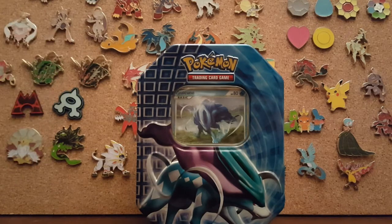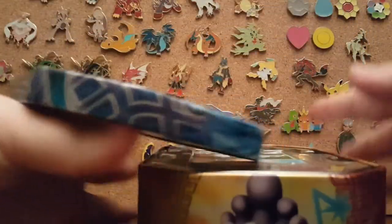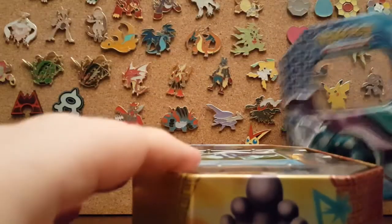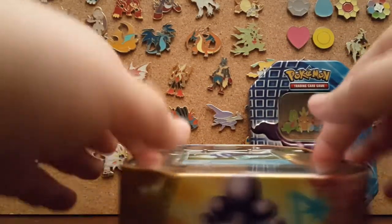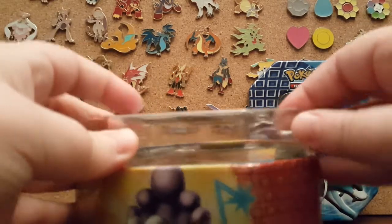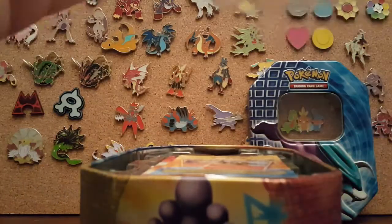I went ahead and took the plastic off this Suicune tin and we're going to just jump right into it. I love all the legendary beasts — of course the Suicune. I don't even know what comes in this because I know this is from the older sets. I think it's like Black and White or something.